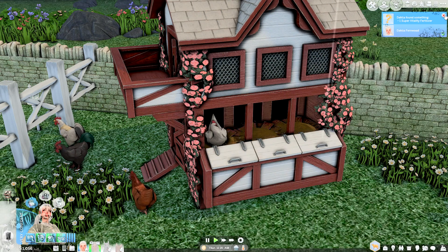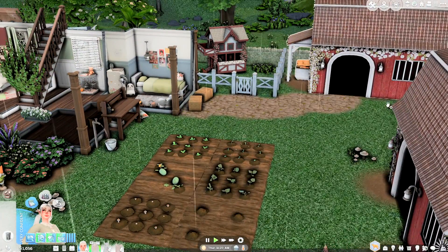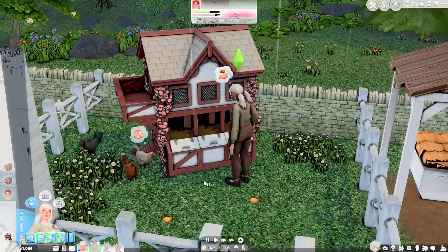We have no eggs, it looks like — that's great. Let's go ahead, clean the shed, and scatter some feed. Matthew's just going to talk to us, I guess. Feed my chickens.